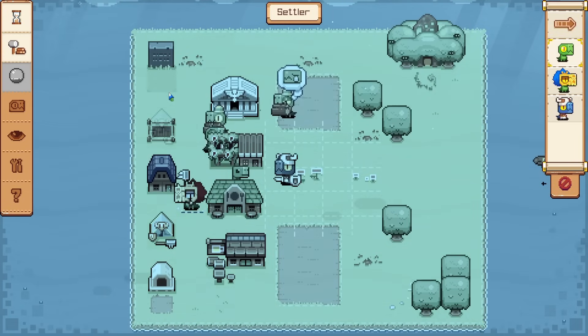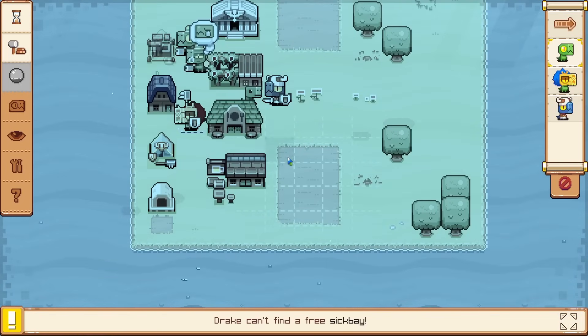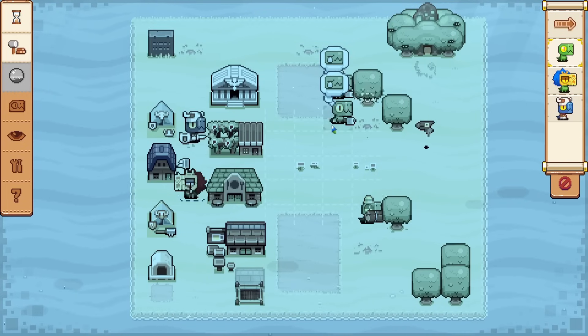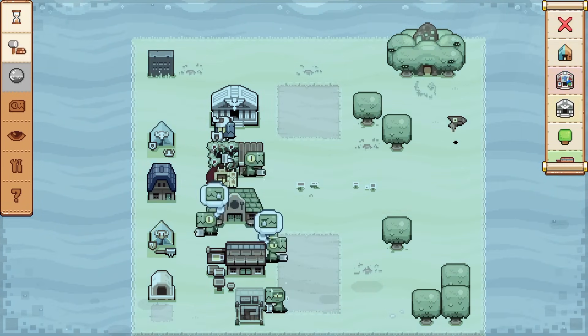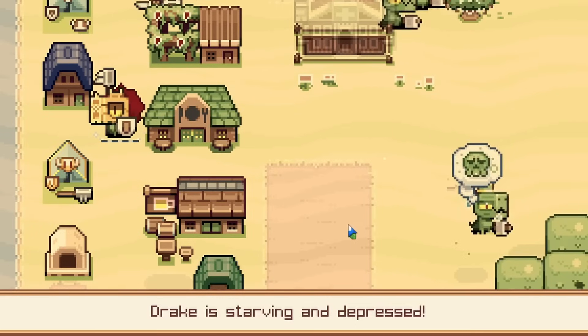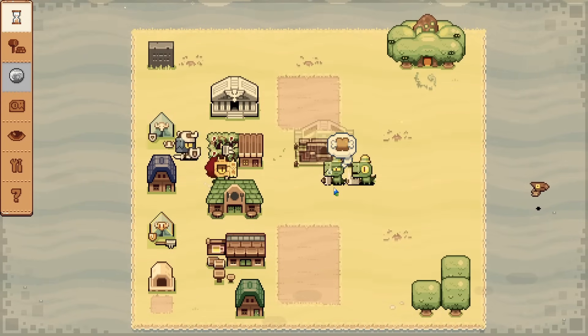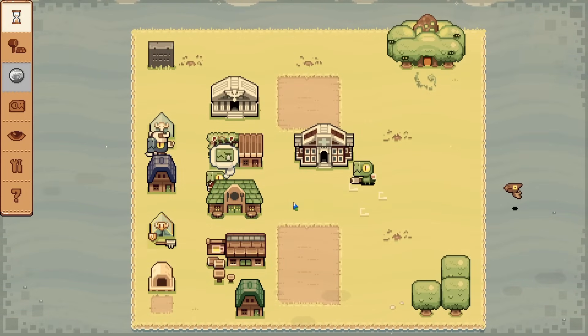There are also two normal dinos there, so a house needs to go in — probably down here. This guardian should help us have really good defense against the monsters. I just realized I forgot to add a sick bay — that's not good. Starving and depressed — why? There's plenty of food and a tavern there. The poor sick dino has to build the hospital before he can go into it, but his fever broke all on his own, so I guess that's a good thing.